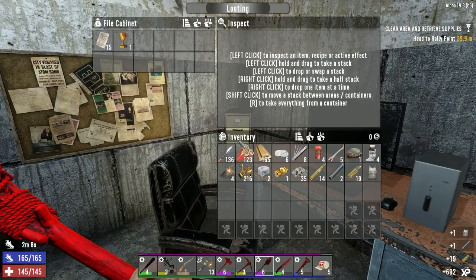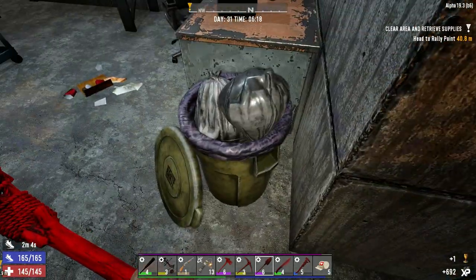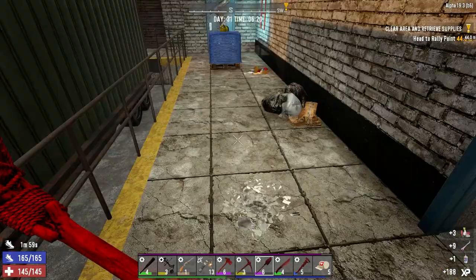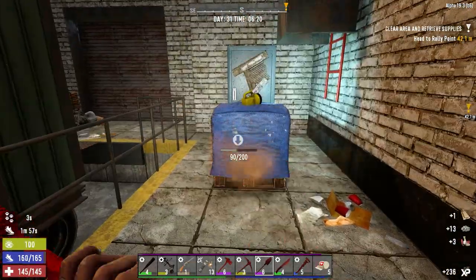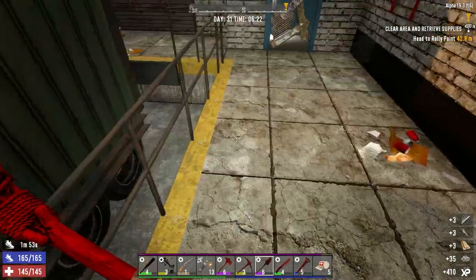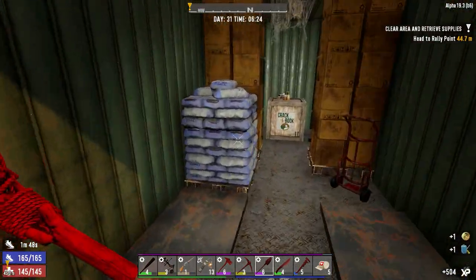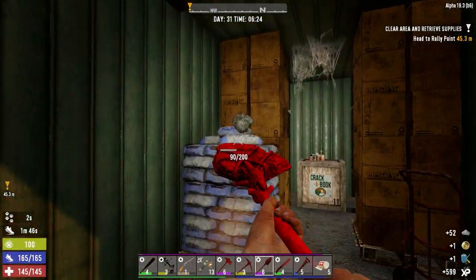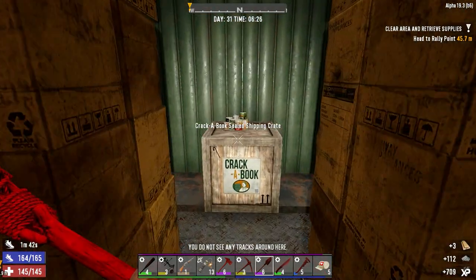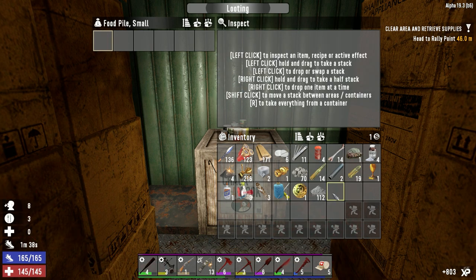T-shirt, because we could always use a t-shirt. Just kidding - don't really need the t-shirt. Some glue and bones. More lockpicks - that's going to come in handy because we didn't bring our lockpicking candy with us. Cement is always welcome, and food is always welcome. Even if it is chicken soup, I'll still eat it.